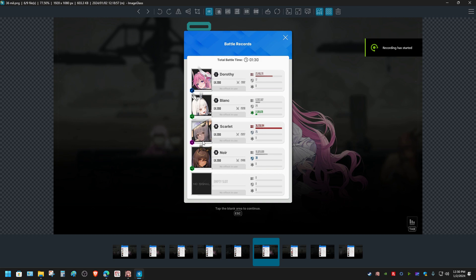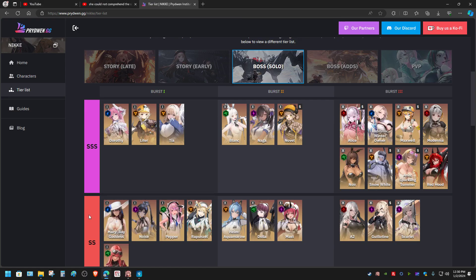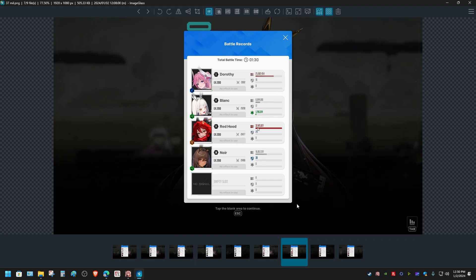Going forward, you can definitely see Scarlet is capable of doing 36 million damage, even facing the same elemental damage enemies. That means Scarlet should be in triple S rank — but in this category here, she is not triple S rank, she is a double S rank character. Why? And when it comes to Red Hood, Red Hood is doing 37 million damage.